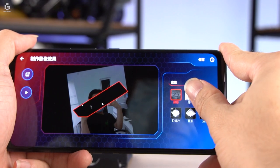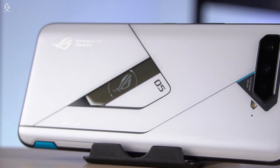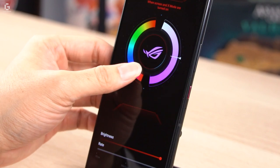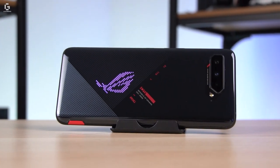Both models come with the ROG Vision though, which is that programmable RGB strip that lets anyone even so much as looking at you know you're a gamer. You can customize this just like any other RGB panel via ROG's Armory Crate, so you can really make this phone your own with its own customized loop glow.